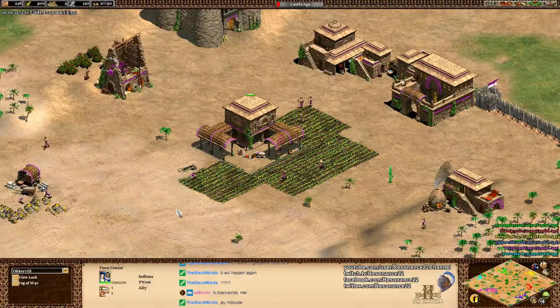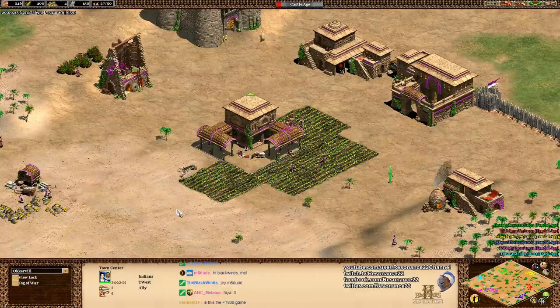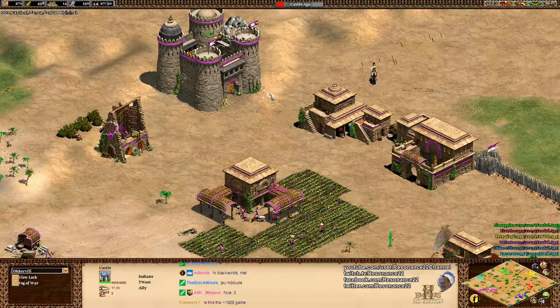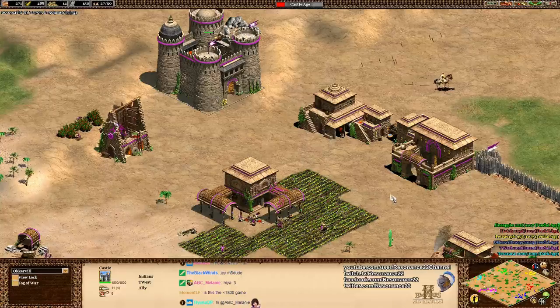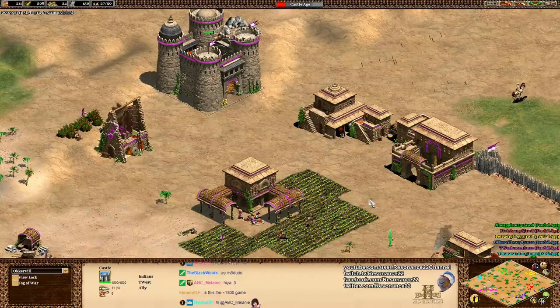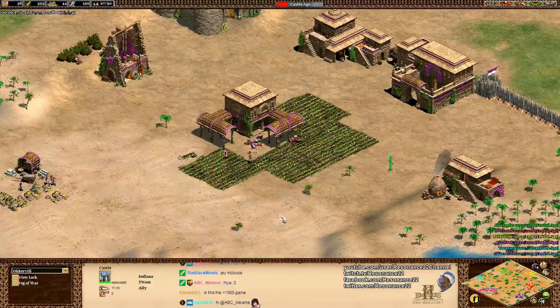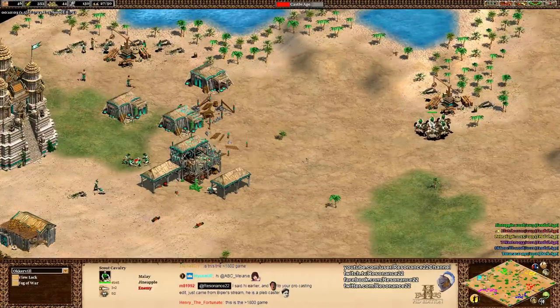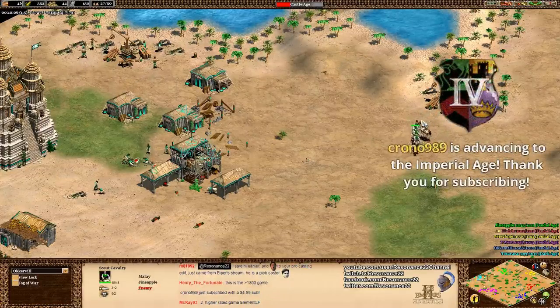Cision made a lot of conscious design decisions to try and balance out the elephant units. For example, if you were doing a 1v1 mirror match, you wanted to make sure that every single one of the Rise of the Rajas civilizations had the tools necessary to counter each other's battle elephants. That's why all the Rise of the Rajas civs have the Halberdier unit.